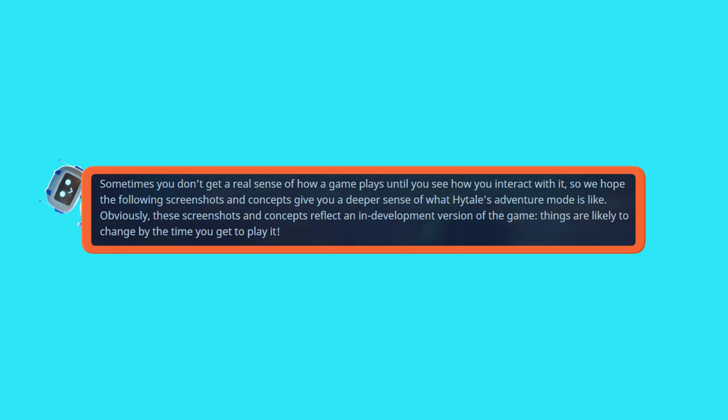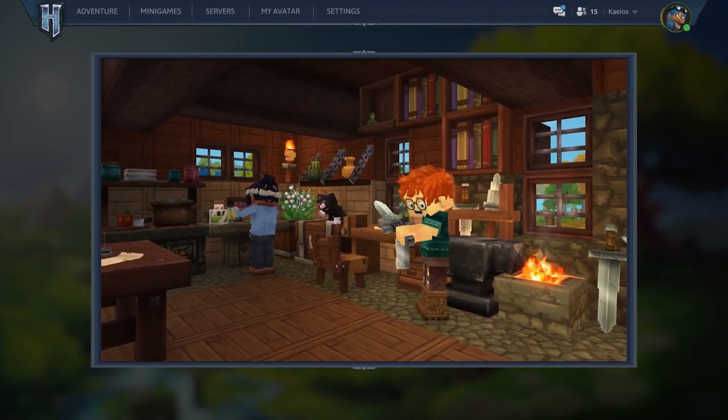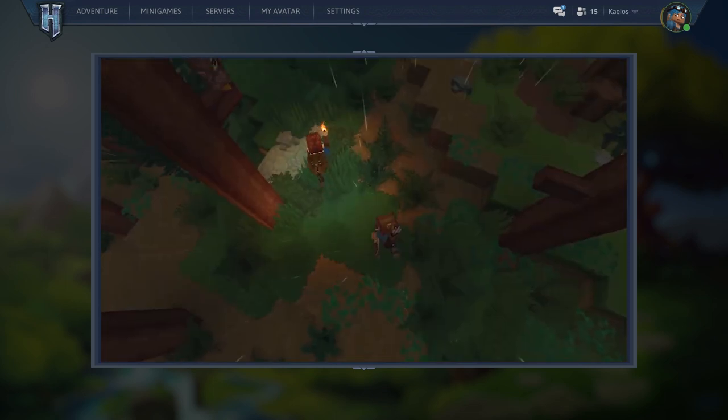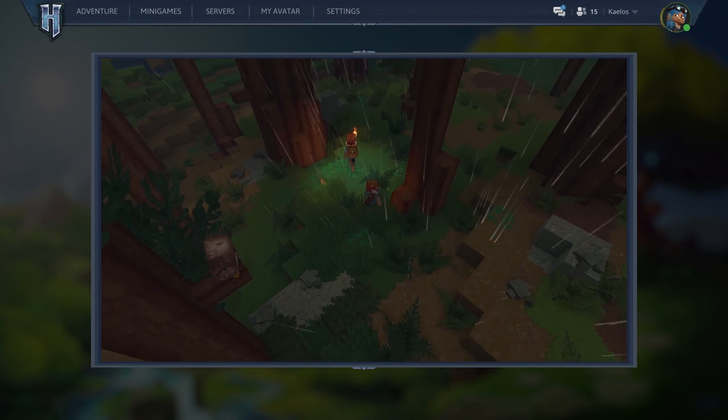Obviously, these screenshots and concepts reflect an in-development version of the game. Things are likely to change by the time you get to play it, so there's a good chance that a lot of this UI won't make it into the final game — but that's always the case with things in development. So with that in mind, let's jump straight in.